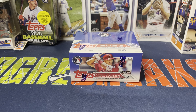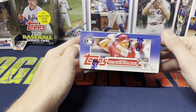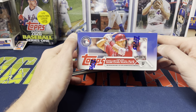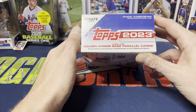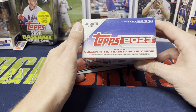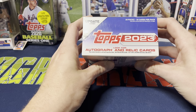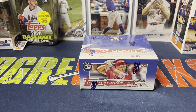Hey everybody, Ogre here again for Ogre Breaks, doing a little box opening. I have one of the retail boxes of Topps 2023 Update Series, looking for exclusive royal blue base card parallels, which are the retail exclusive. Also looking for some golden mirror base cards — we've pulled one so far this year.